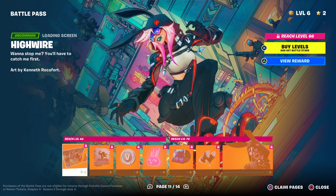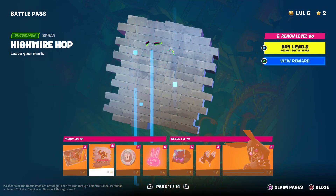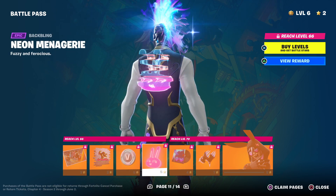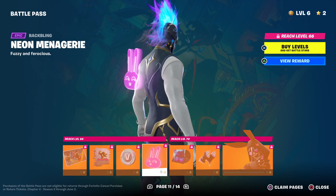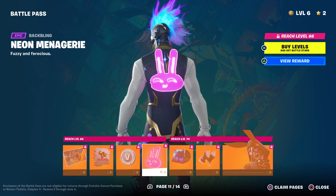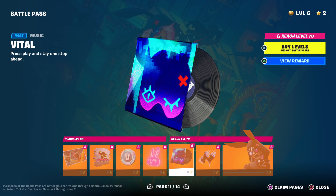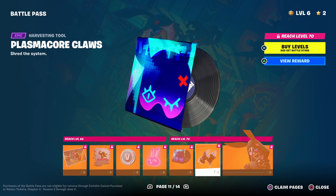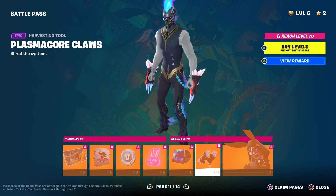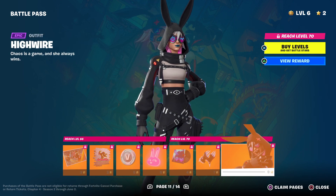And then we have Hi-Wire, her loading screen, her spray, some V-Bucks, the neon, and the Majira back bling — not sure if I'm pronouncing that right. The vital, music pack, pickaxes which are pretty cool if you like clawless, and then her bunny style.